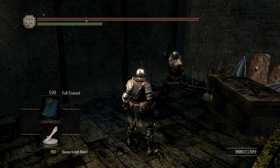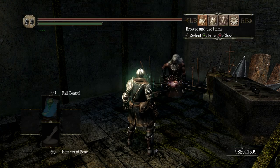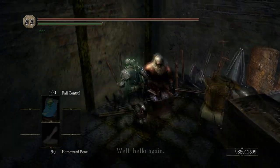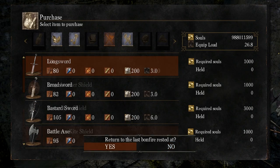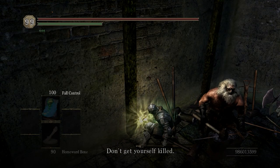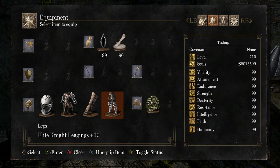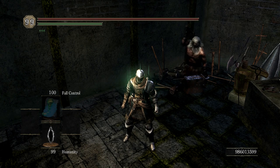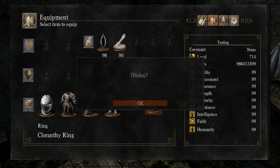For quick reference, let's run through it one more time. First, equip a ring. Then, cram your inventory. Next, open the menu you want to equip from. Finally, use an item, try to open the appropriate slot, then unequip the ring.